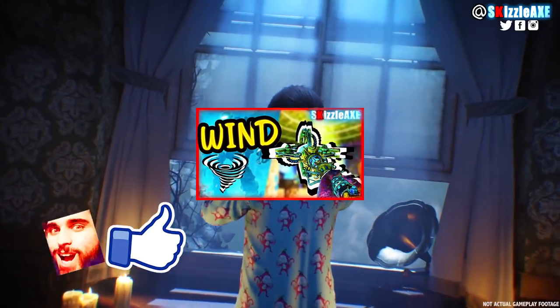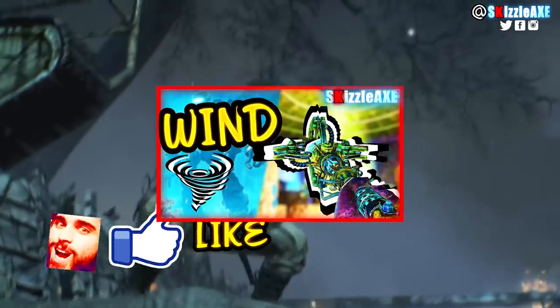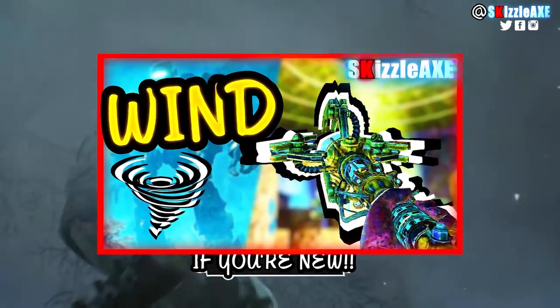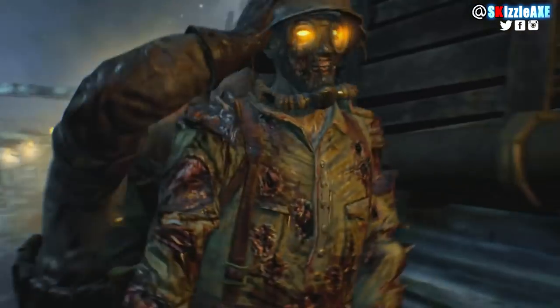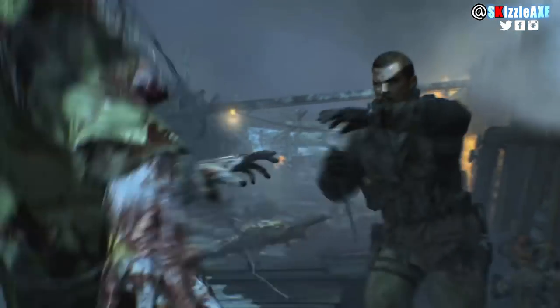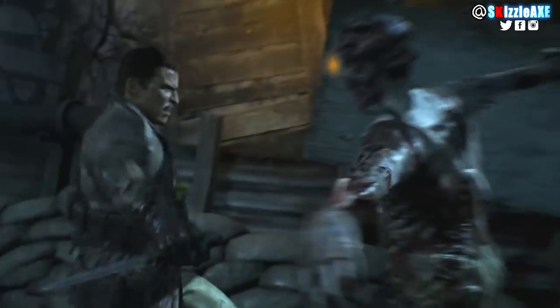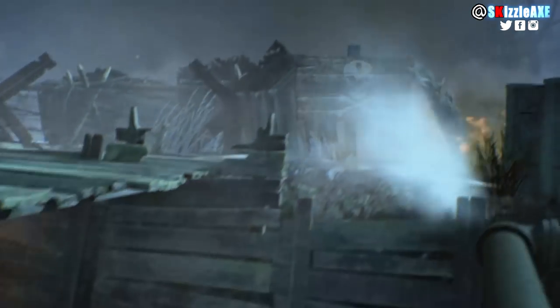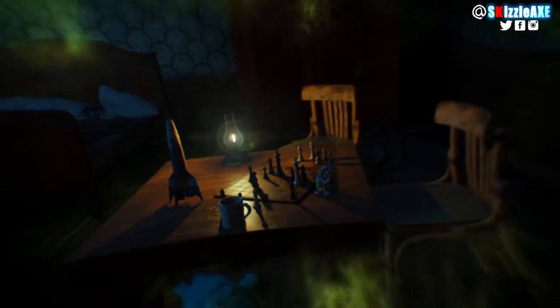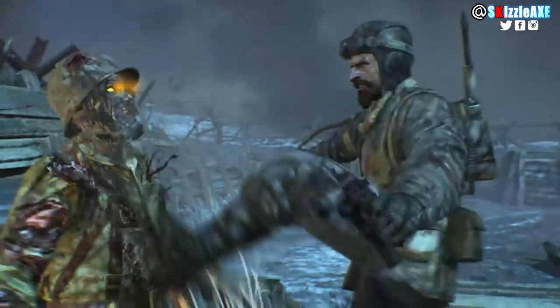Today I'm going to be showing you guys how to build the Wind Staff in Origins, and this is also going to work in Origins Remastered in Black Ops 3 Zombies. I will be showing you guys an updated guide, and not only that, I will also be showing you guys how to upgrade the Wind Staff. This is going to work whether you play the original Origins in Black Ops 2 or Origins Remastered, which is part of Zombies Chronicles, aka DLC 5 on Black Ops 3 Zombies. All the staffs are the same and I will include all other staff guides in the description.